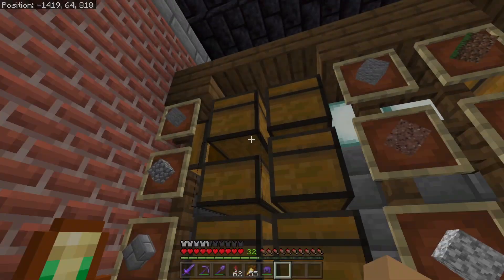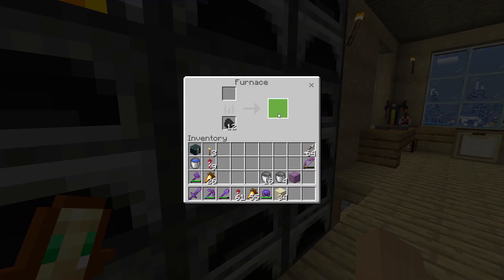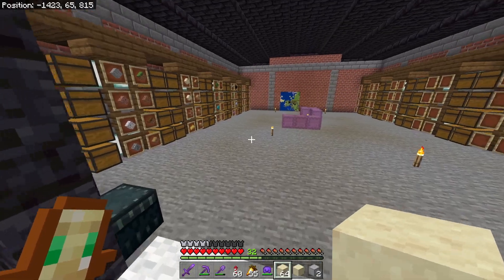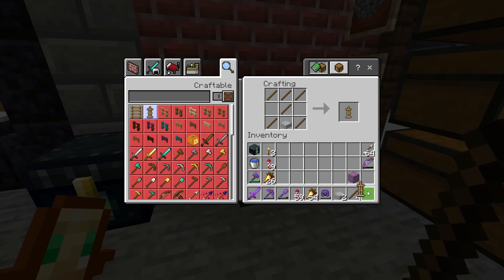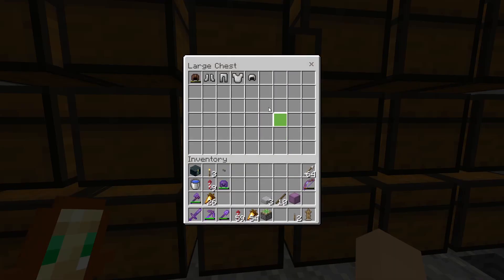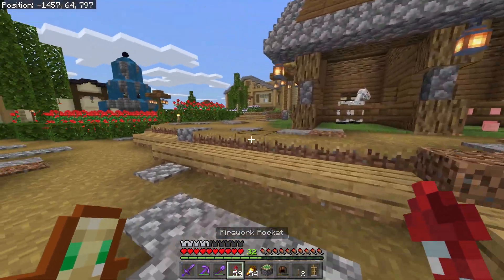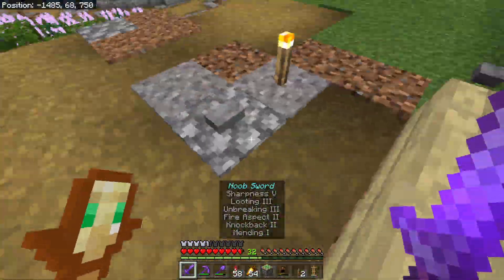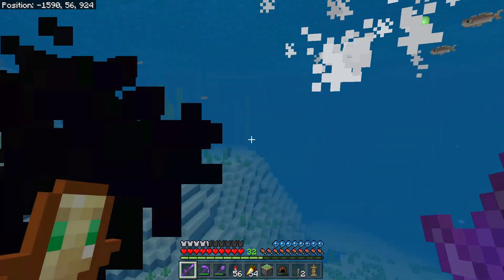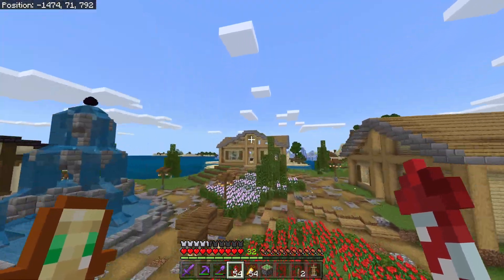We need an armor stand — let me go get one. How do you make an armor stand again? I need smooth stone... I can't seem to find the smooth stone, I'm always leaving stuff in these furnaces. All right, I need to go back. Lampposts are in my way. The stone cutter's over here — boom, armor stand. I'll also probably need a sticky piston. I've got a better idea: what if we use a leather helmet dyed black? That'd look better. I need ink sacs — I'll just grab some from the wild squids.